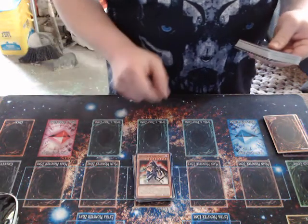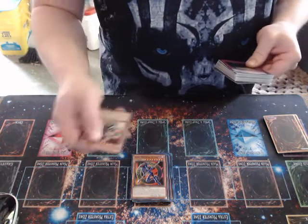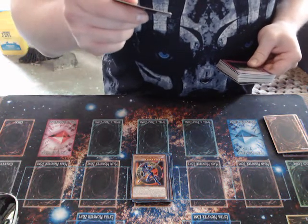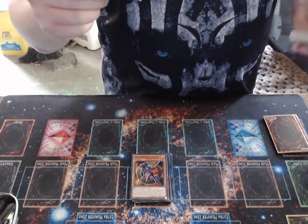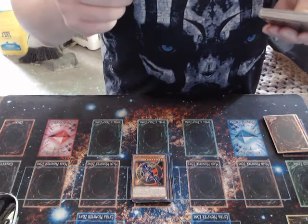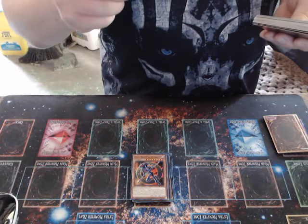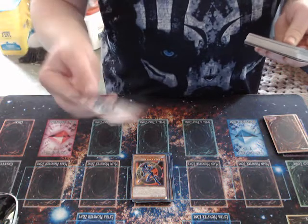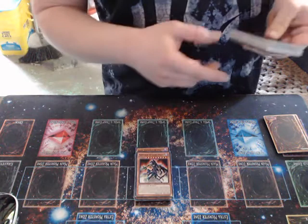One copy of Sorcerer of Dark Magic. I am able to make this when I can, though I won't be able to make this very often, because I need both Dark Magician and another level 6 or higher spellcaster monster in order to make this. Essentially, what he basically does is, during a player's turn, when a trap card is activated, you can negate it and destroy it. He needs to be face-up to activate and resolve the effect. He's basically, in my opinion, a weaker version of Genzo.